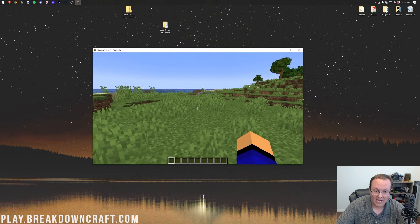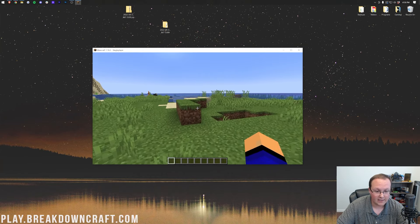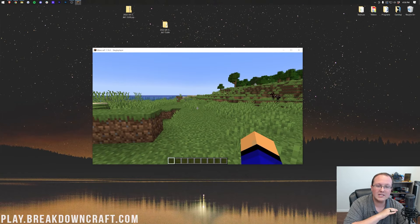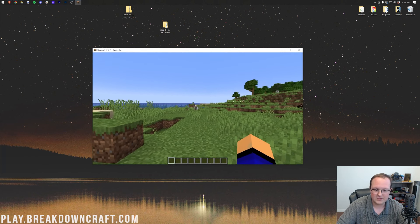Now, the diamonds are gone — no diamonds there — but everything else is still here. Everything is exactly as it was when we made that backup. So you lost everything in the play session that corrupted your file, but you didn't lose anything else. And that is how you can back up and restore Minecraft worlds.